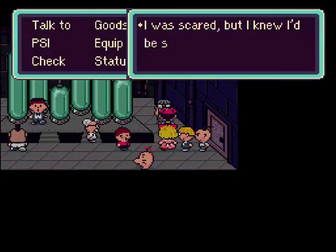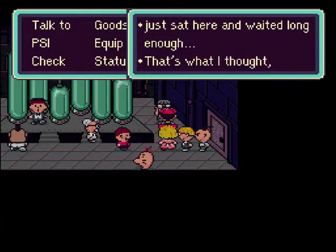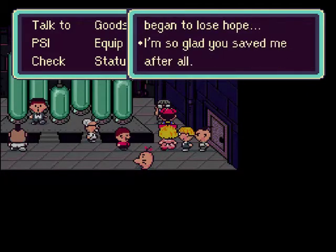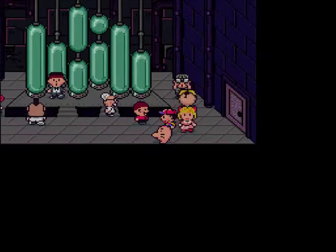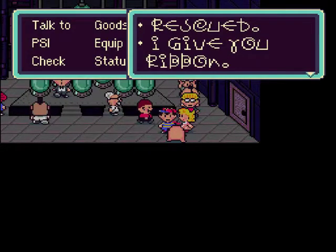Let's talk to them. I was scared, but I knew I'd be saved if I courageously just sat here and waited long enough. That's what I thought, but I began to lose hope. I'm so glad you saved me, after all. You're quite welcome. Kidnapped. Happy. Rescued. I give you Ribbon.